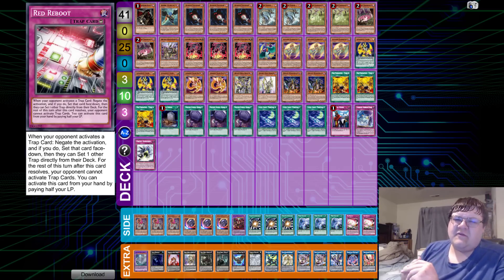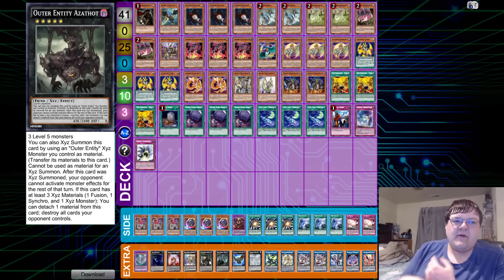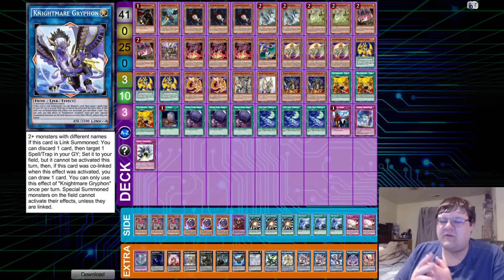Honestly, this looks very standard for what I'd be expecting. A lot of this has become very standardized. We're using Azathoth to make sure our opponent can't interfere with us while we make these cheesy OTK boards, or doing Nightmare Griffin things off Curious — whichever board you want to produce.